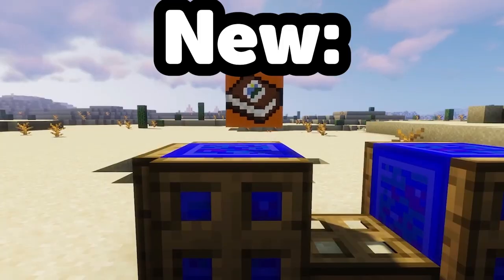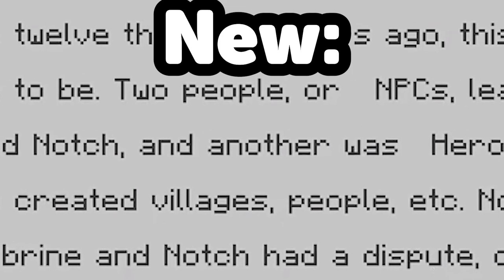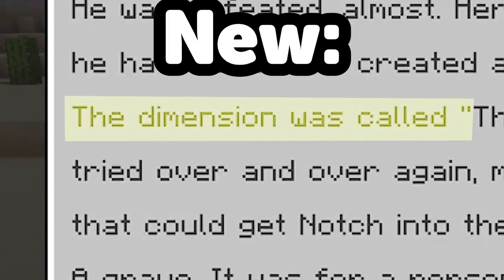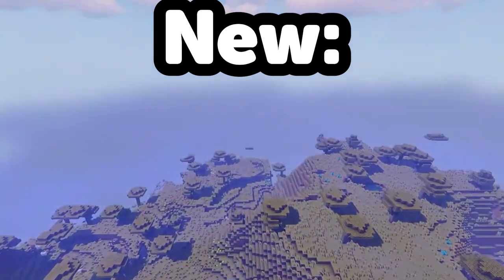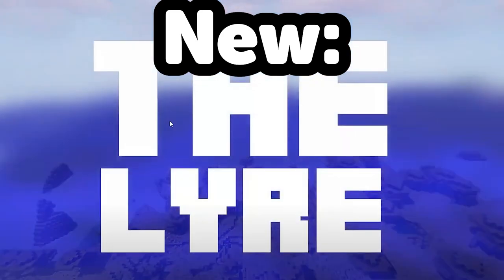There are some problems with the editing that I may fix. This peculiar-looking book explains how the in-game Minecraft universe began. But as you read more into this book, you'll find that there's an odd dimension revealed. This dimension is dubbed The Lear. It's a great video. That looks a little weird to me — it is a little bit off-centered.